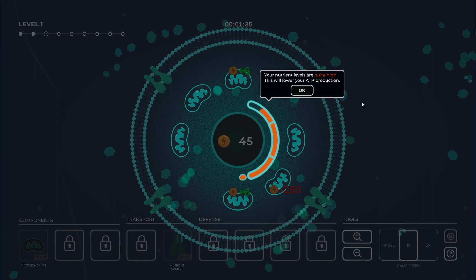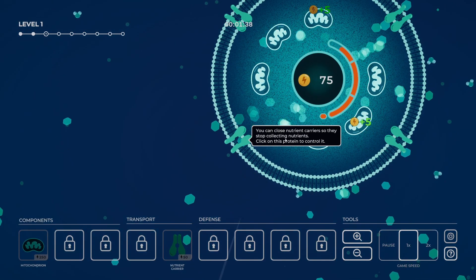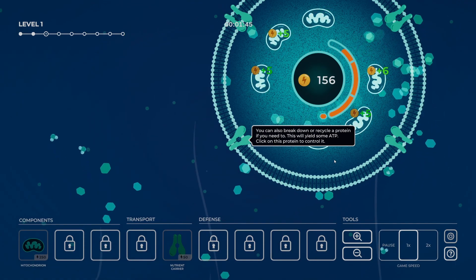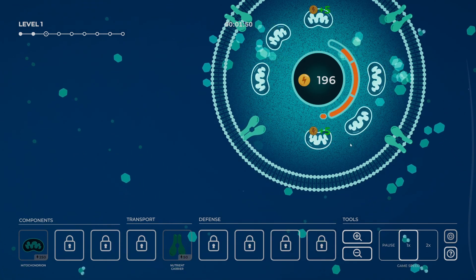Your nutrient levels are quite high — this will lower your ATP production. That's fine. You can close nutrient carriers so they stop collecting nutrients — so we click on that and then close it. You can also break down or recycle a protein if you need to. This will yield some ATP — click on this protein to control it. So we break it down and it goes.